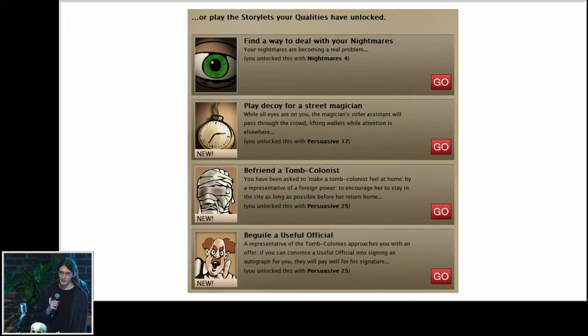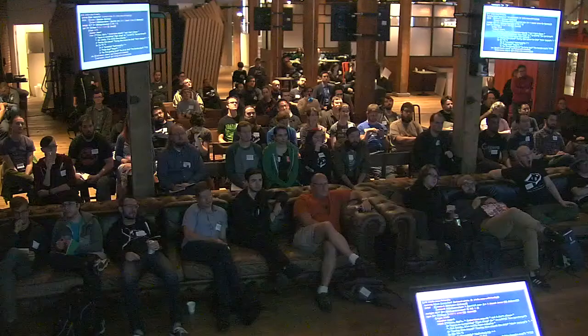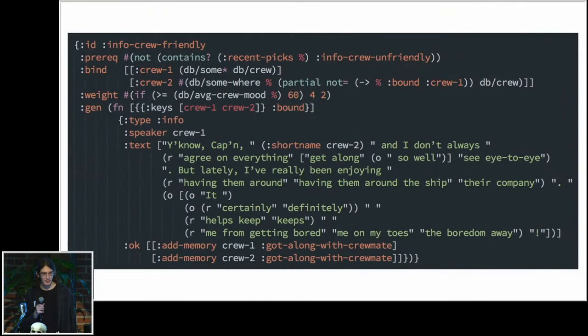Starfreighter does things a little differently. In Fallen London you can choose which storylet to play yourself, but in Starfreighter it's actually dynamically selecting from the pool of storylets whose prerequisites are currently met which one to play next for you. Here's an example of what a storylet in Starfreighter looks like — this is a pretty simple one, where two crew members have a slightly more positive interaction that makes their relationship slightly more positive overall.